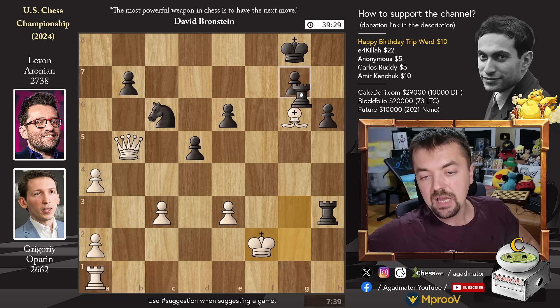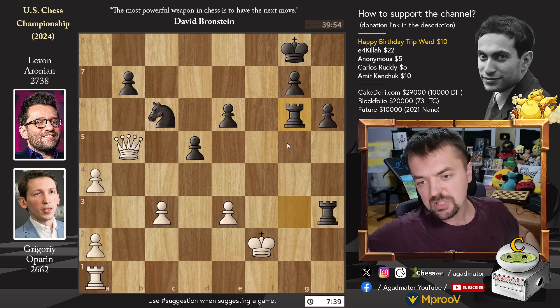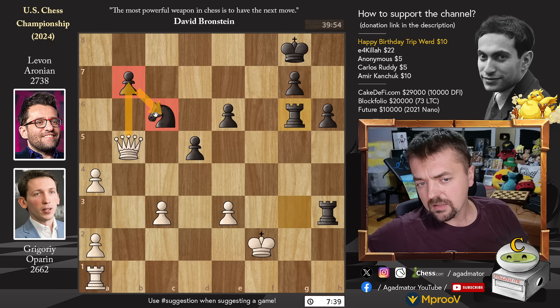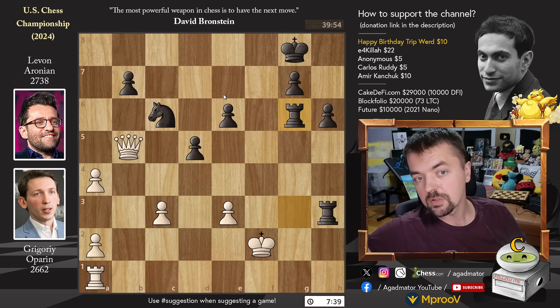We have Queen to B5 putting pressure on B7, and now Rook F to F3. Then Bishop captures on G6, Rook captures on H3 with check, King to G2, Rook F to G3 with check, King to F2, and now Rook to G6. This is the position — what would you play here? It is very tempting to go after the B7 pawn: you make a target out of the Knight, create a passed pawn, and it looks like you're the one playing for the win.